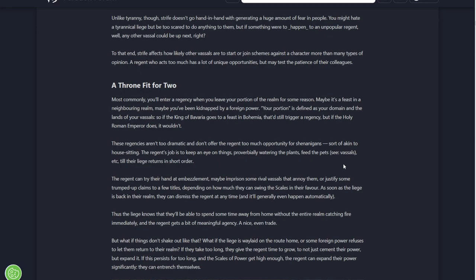A throne fit for two. Most commonly, you will enter a regency when you leave your position in the realm for some reason - maybe a feast in the neighbouring realm, maybe you've been kidnapped by a foreign power. Your portion is defined as your domain and the lands of your vassals. If the King of Bavaria goes on a feast in Bohemia, that would still trigger a regency. But if the Holy Emperor does it, it wouldn't. These regencies aren't too dramatic and don't offer the regent much opportunity for shenanigans - sort of akin to house-sitting.